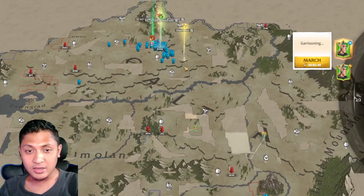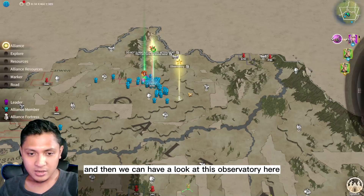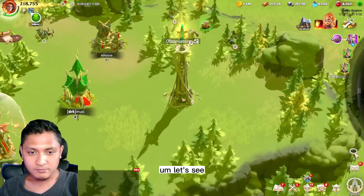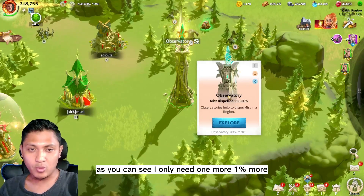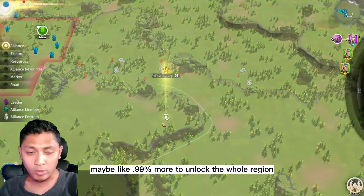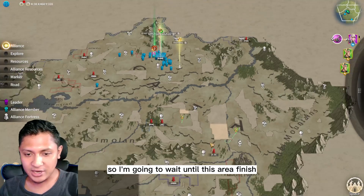Let's have a look at the observatory and see how much mist we need to dispel. As you can see, I only need about one more percent — maybe 0.99% more — to unlock the whole region. I'm going to wait until this area finishes.